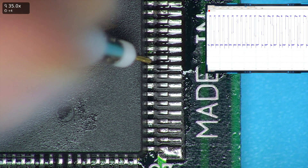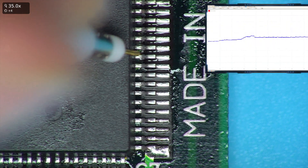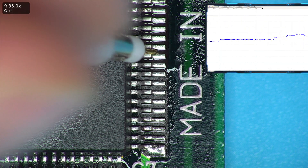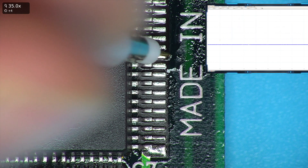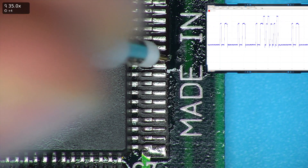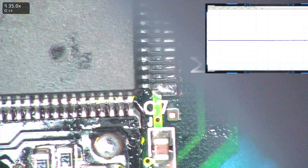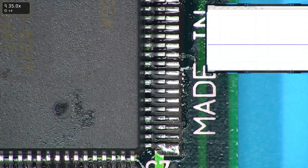So we have the data coming from the ASIC, and it's simply not making its way around to the RAM chip. If we solder a wire to this pad and to the other side, that should fix the problem.